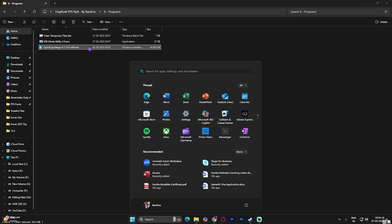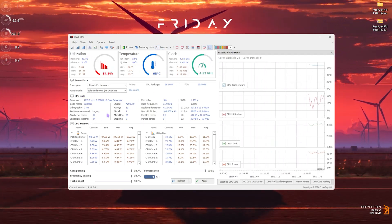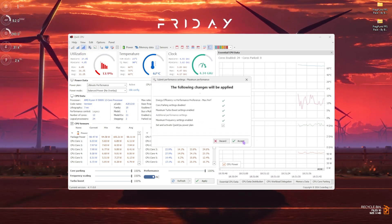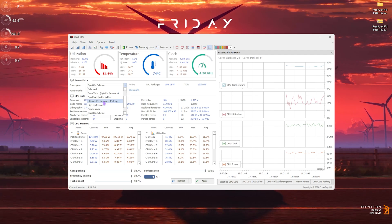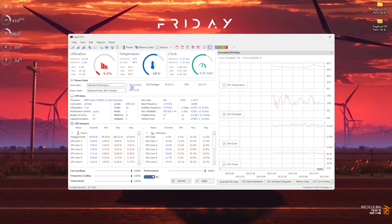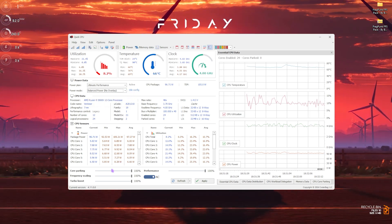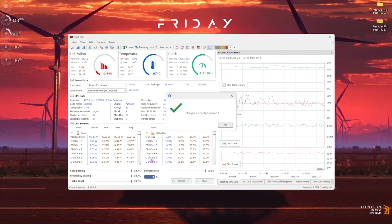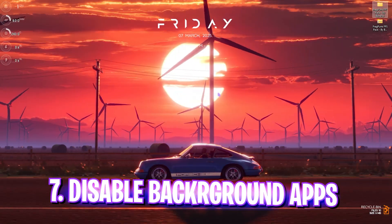The last program is QuickCPU Setup. Run it and open QuickCPU on your PC. It looks complicated but it's really not — just click the Maximum Performance button and then click Accept. For Power Plan, set it to Ultimate Performance. For Power Mode, set it to Max Performance. Make sure Core Parking, Frequency Scaling, Turbo Boost, and Performance indexes are all the way up to 100. Click Apply, and once all changes are done, close the program.